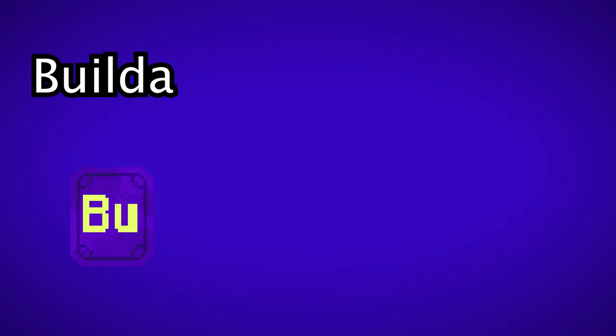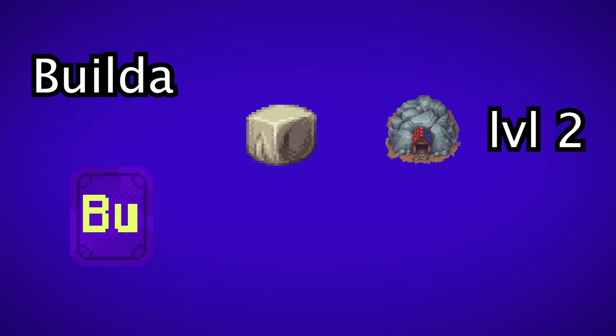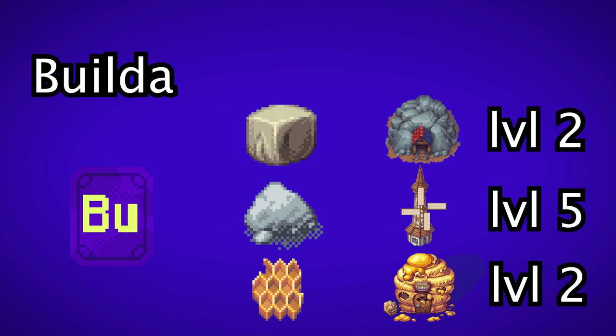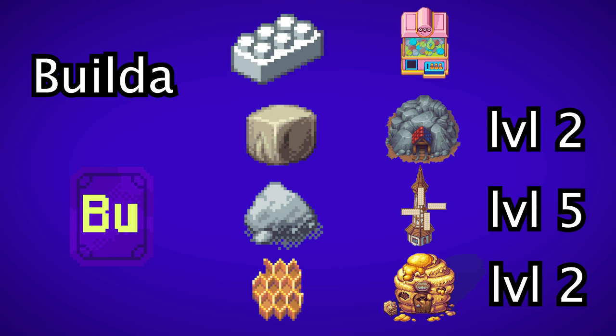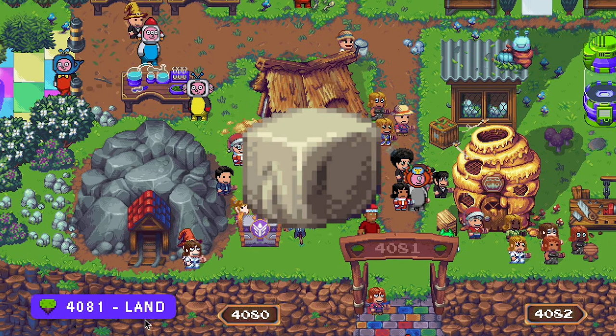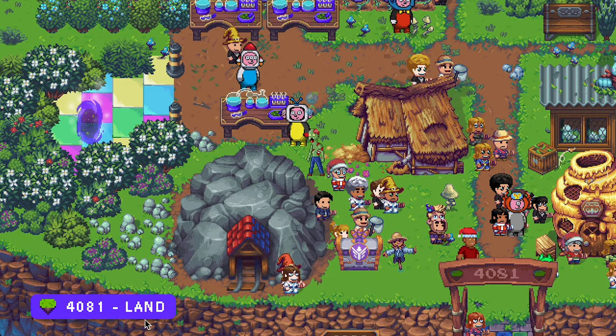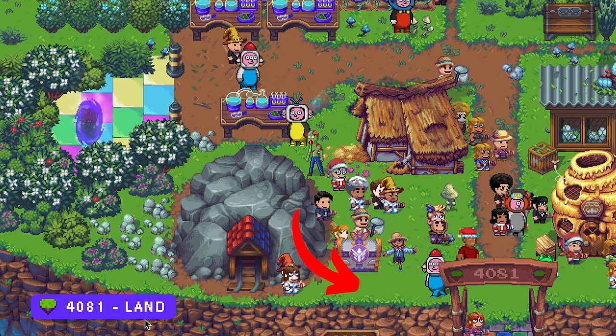To craft Builda, you need clay from a mine, construction powder from a windmill, wax from a beehive and also a builder block from the claw machine. You can get clay when you are level 2, but you can only find it at a land farm — that is the one with green grass.